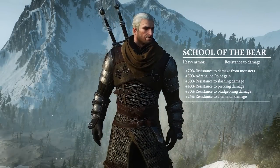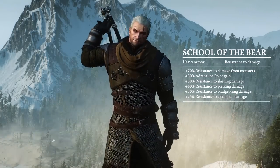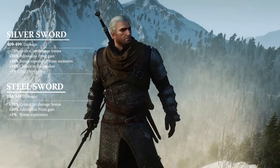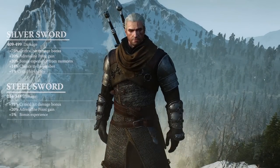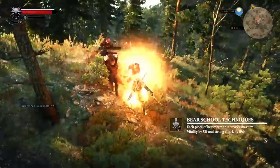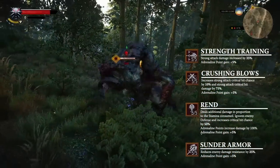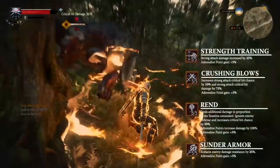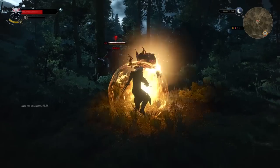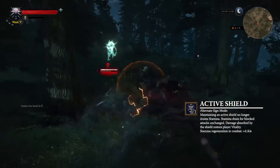The School of the Bear. This heavy armor set decreases stamina regeneration, but the set bonus provides plus 70% resistance to damage from monsters and plus 50% adrenaline point gain. The Blades of the Bear feature a 75% critical hit damage bonus and an increase to adrenaline point gain. Bear School techniques will fortify one who prefers a vigorous brawl. Equip Strength Training, Crushing Blows, Rend and Sunder Armor, providing significant bonuses to your heavy attacks. You may also use the Quen Sign as a protective shield. The Alternate Sign, Active Shield, will only drain stamina on blocked attacks and the damage absorbed will restore some of your vitality.